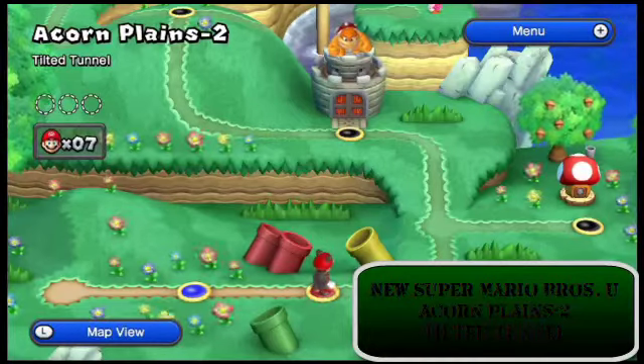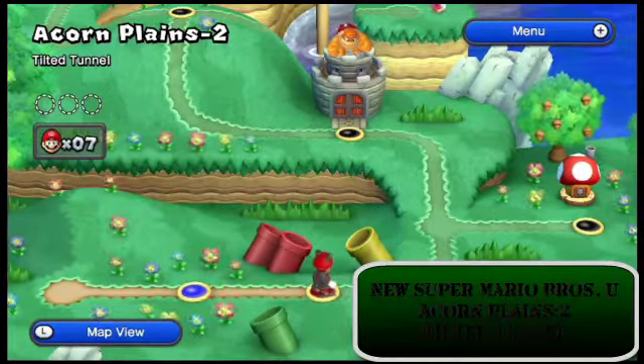Acorn Plains 2: Tilted Tunnel is hiding 3 Star Coins and a secret exit.